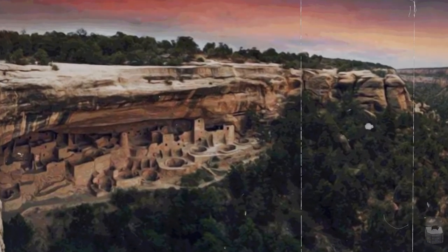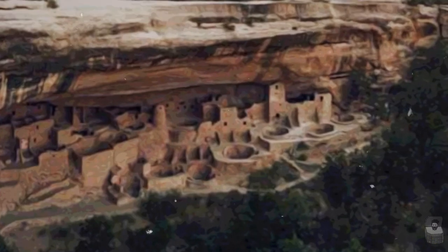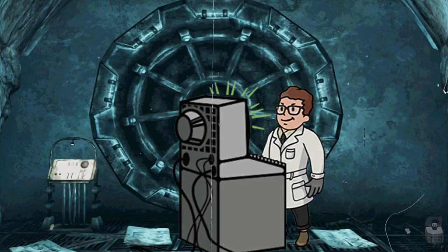Surviving scientists and soldiers based in Los Alamos band together with other survivors they encounter for safety. They set up a temporary camp in a cliff dwelling at Mesa Verde and attempt to contact the federal government for further instructions — no contact is ever made. A small vault is built into the cliffside to shield the only computer they have from the elements.